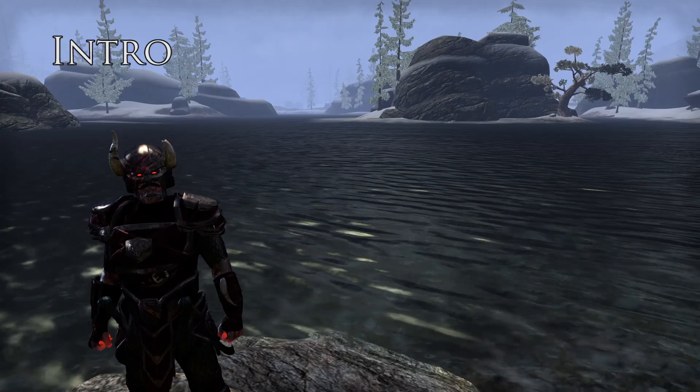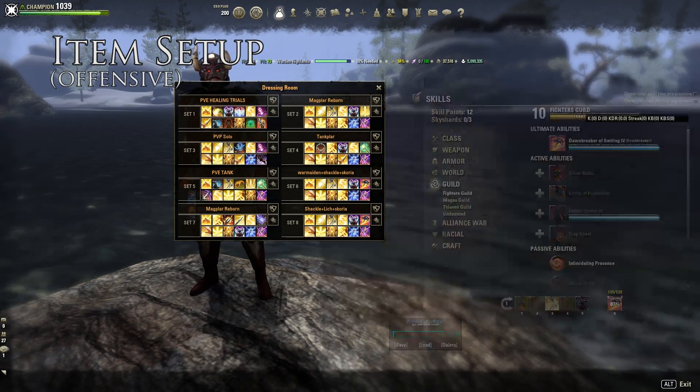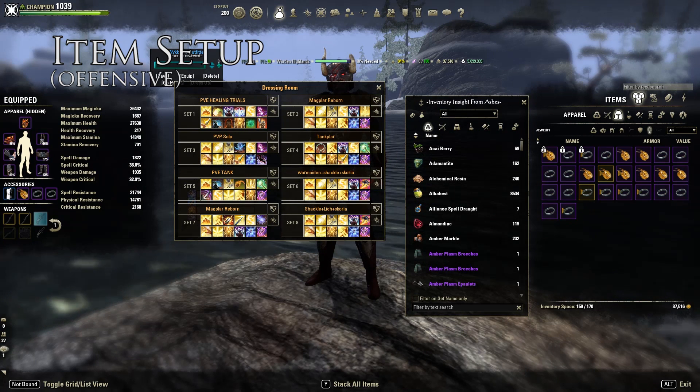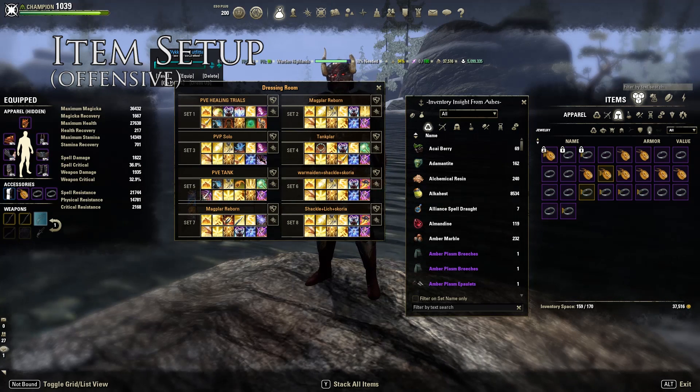Let's just go straight into the sets, because that's what you're here for. I'll go through the first set — the most offensive set. I use this set in a solo environment or in a very small skill environment with one or two friends, because I don't want to be the healer. This is not a healing build; the only heal you have is Breath of Light. You'd spam this a little bit to heal your partner, but usually you want to be on the offensive side.